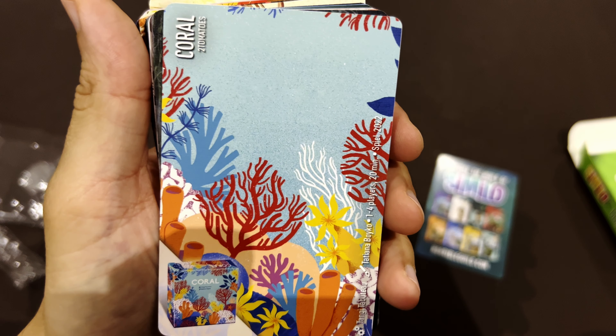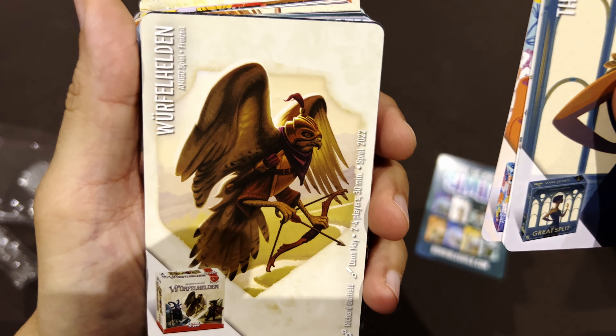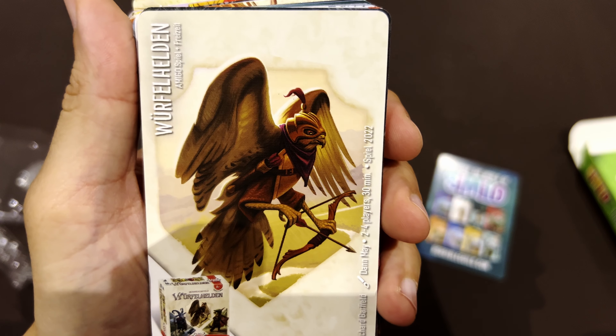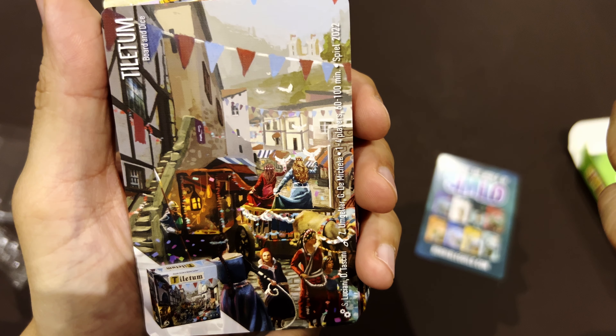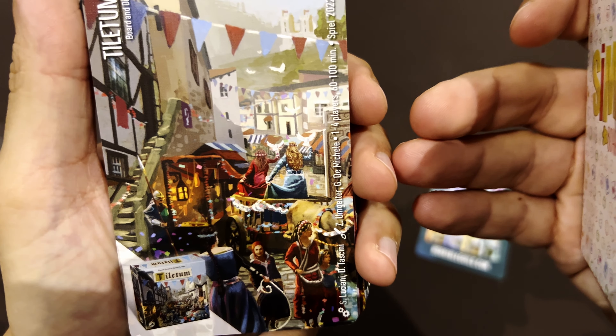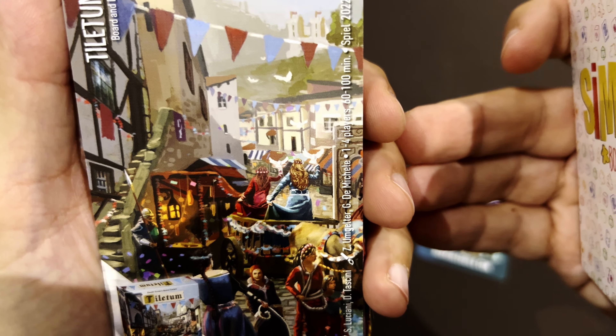Coral from Two Tomatoes. Then something in German — not for me. Amigospiel. This one I don't recognize. War of the Rings: The Card Game from R&R Games. Teletoon from Board and Dice. I'm thinking ahead about how to play this — how to give clues with board games to other board games — and I guess this is going to be really difficult to play, unless the rules state something different.